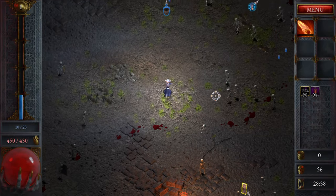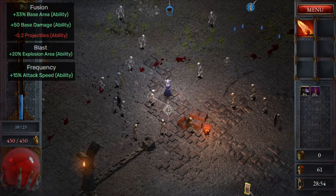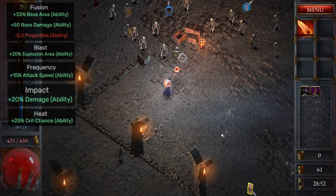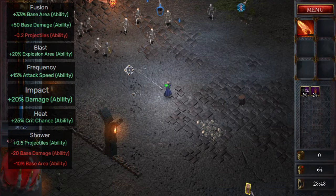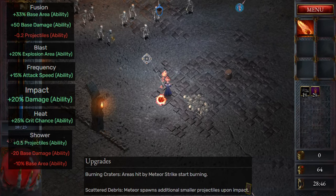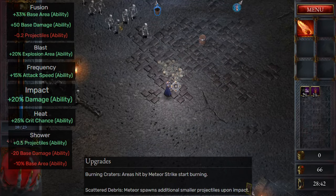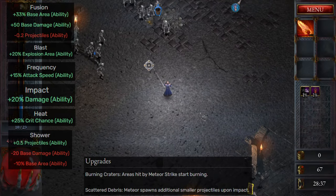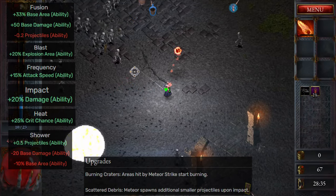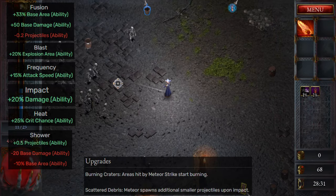When picking traits for Meteor Strike I would go for anything that increases the size and therefore the chance it actually hits targets. My priority would be Fusion, Blast, Frequency, Impact, Heat, and then the others, but skip them if possible. When upgrading this ability you have a choice between leaving fire on the floor with burning craters, or spawning extra but smaller meteors on impact with scattered debris. I generally prefer burning craters as you can kite enemies in their flames and give them a chance to get the burn debuff, which combines nicely with other burn effects.